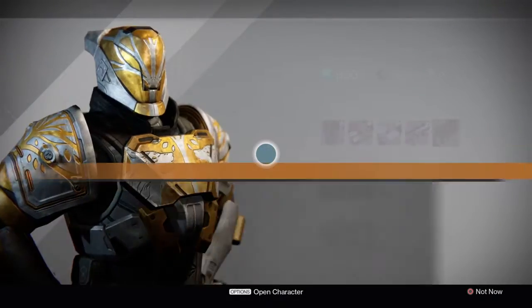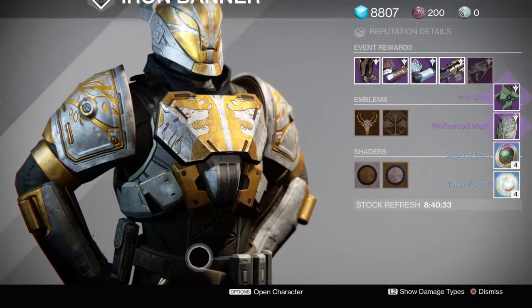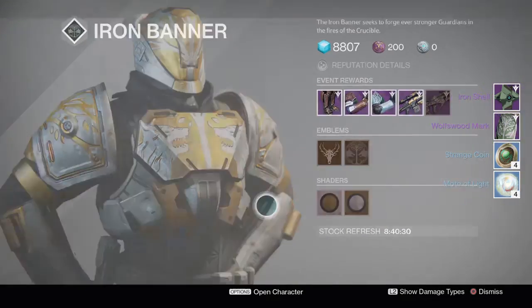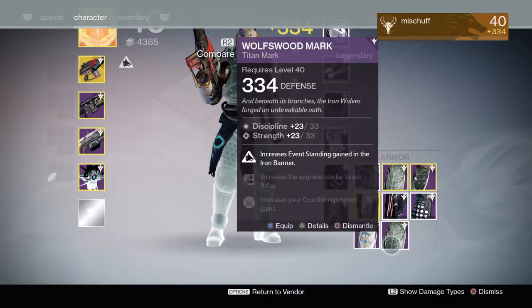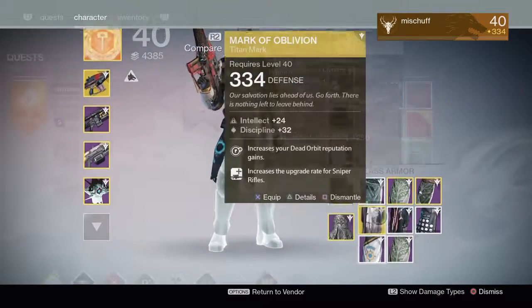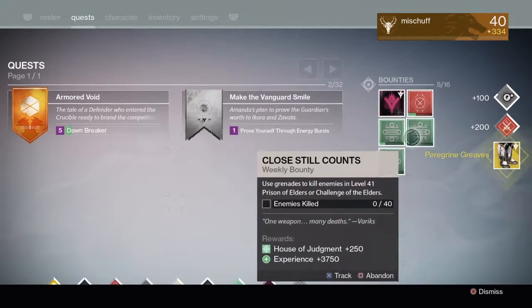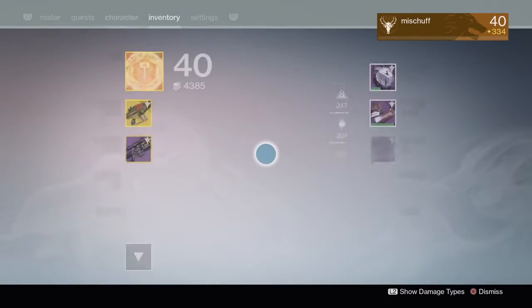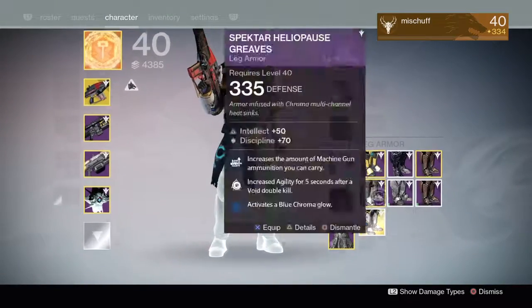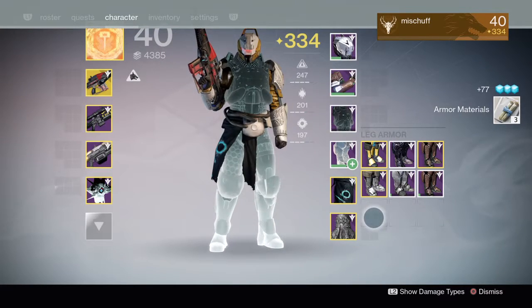So on my Titan, the rank 5 package gave me the Titan mark. I think it dropped at a 334. Wishing it was a 335, that would have been great, but I'll take a 334 — I'll infuse it into something else and see what I can do with it. And for the True Meaning of War bounty, I ended up getting the Peregrine Greaves. These are pretty much useless Titan boots. I was hoping they were a 335 so I could infuse them into something, but they're a 334. So I'm just going to dismantle them, take my losses, and collect the exotic shard.